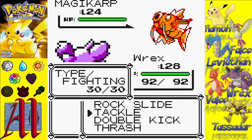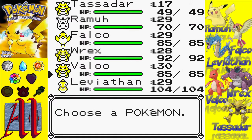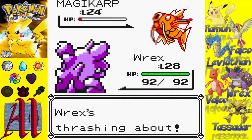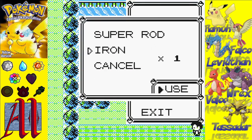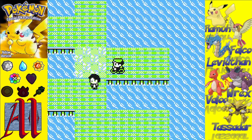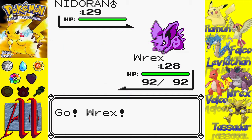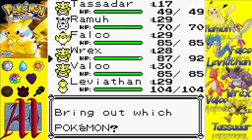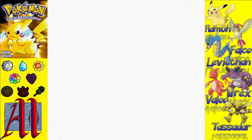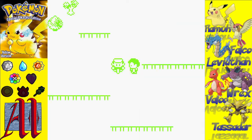The unfortunate thing I realized only after accomplishing this is that during the fight where Rex amazingly withstood two self-destructs, Tassadar ended up gaining two levels and skipped from 15 to 17, thus skipping learning Confusion. It was rather annoying. But yeah, now we have our Alakazam, and we're just waiting for him to get an attack so he can be useful. Unfortunately, he doesn't learn Psybeam until level 27 — essentially Confusion on steroids.